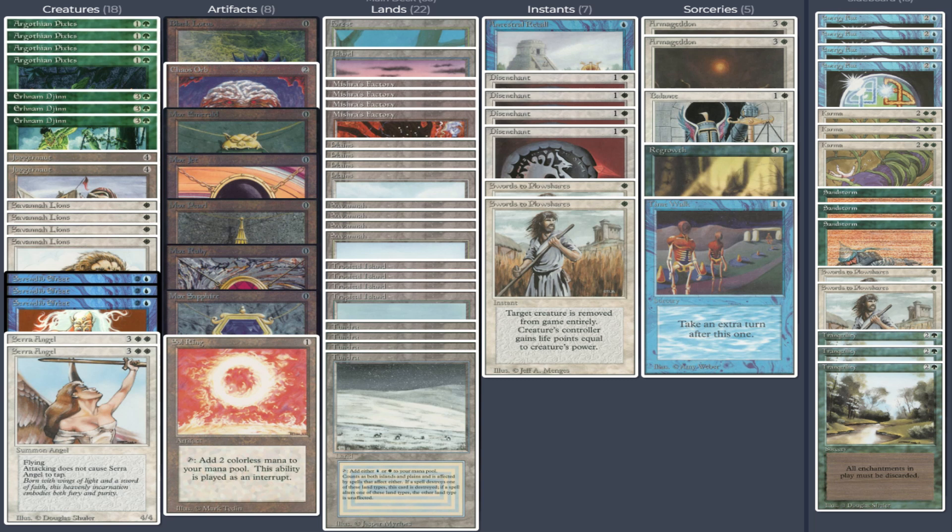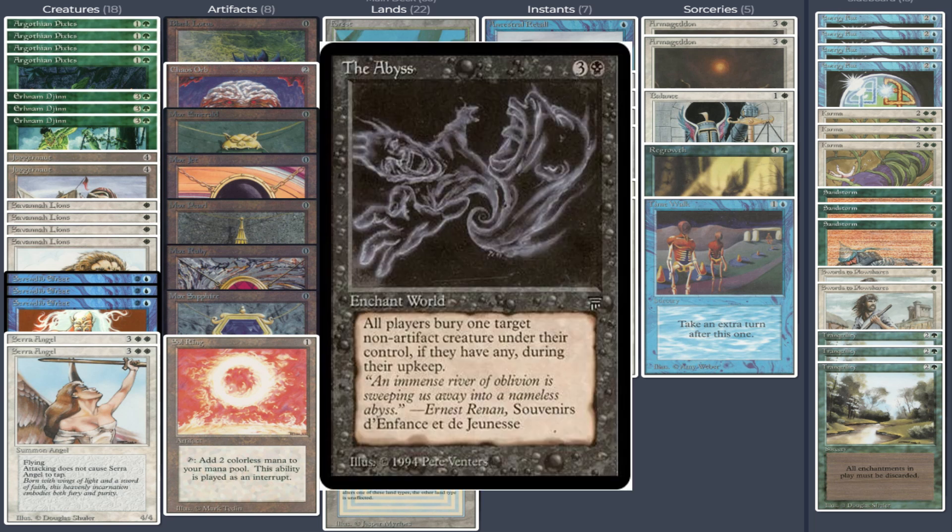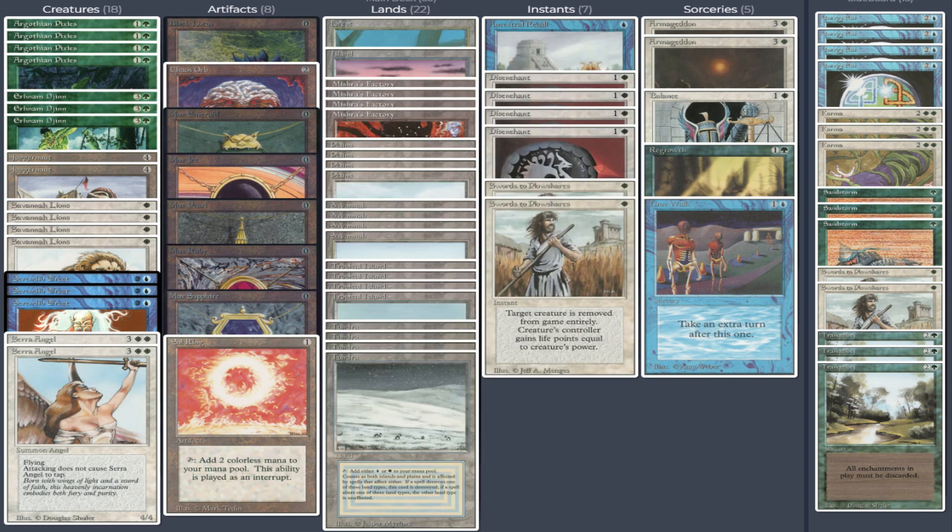For The Abyss, the two Juggernauts help a bit, and I now have all four Disenchants in the main deck, so I'm able to deal with it more. I also have three Tranquilities in the sideboard. The sideboard I'm still debating until the very last second — it's different from last year's and will likely still change. I specifically put Sandstorms in thinking about this mono green weenie opponent, so you'll see them in action and then see the results.